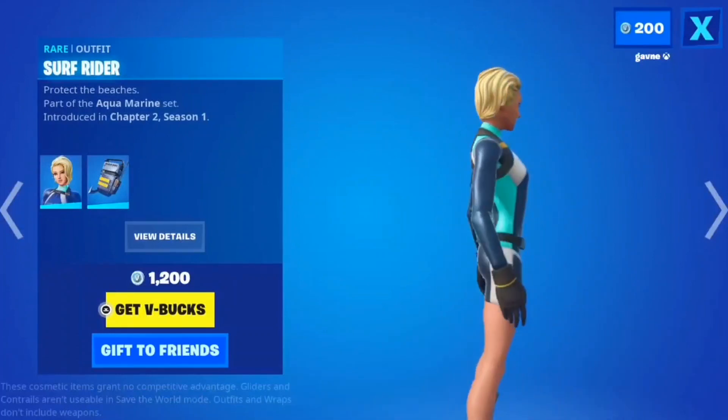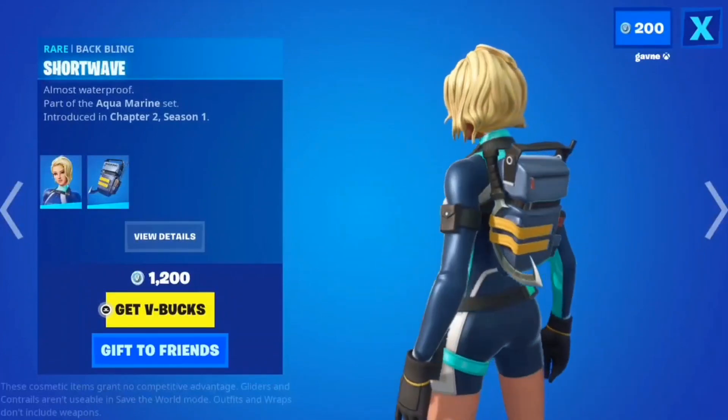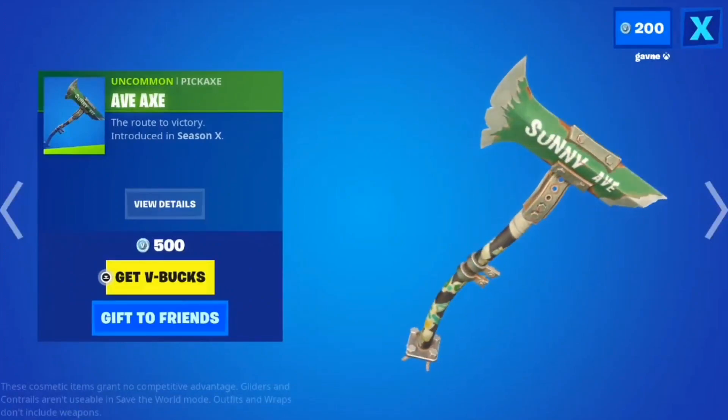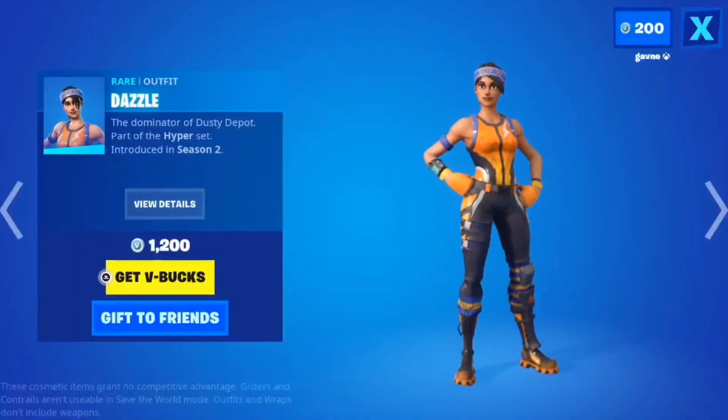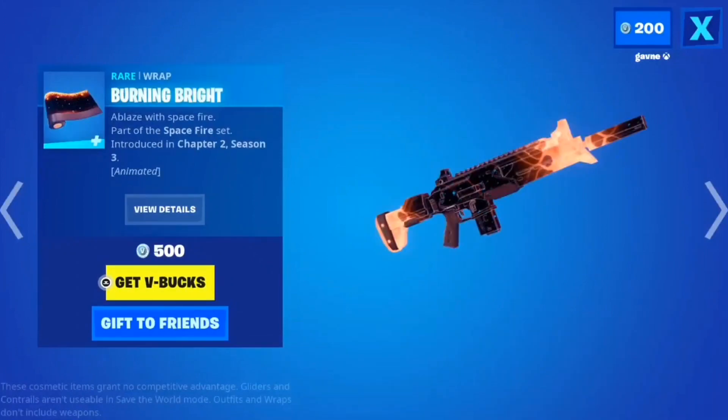Sir Friday — I like the skin. I like more of these scuba-style skins. It's more like a snorkeler skin, I feel like. But the Wave Back Bling goes really well with the skin. The Ave Axe is cool — I have a friend named Avery, you should get this. Big Wow — okay, this is a decent skin, but I feel like this should be 800, not 1200.